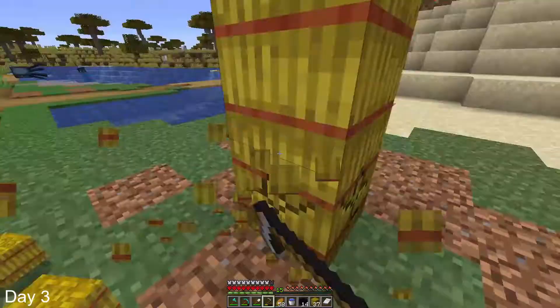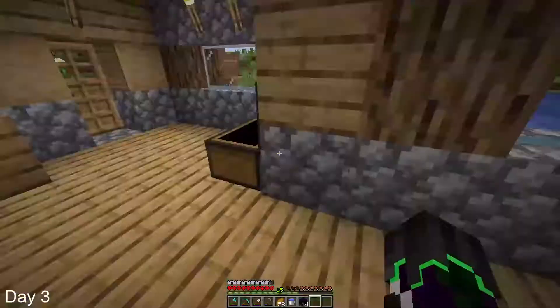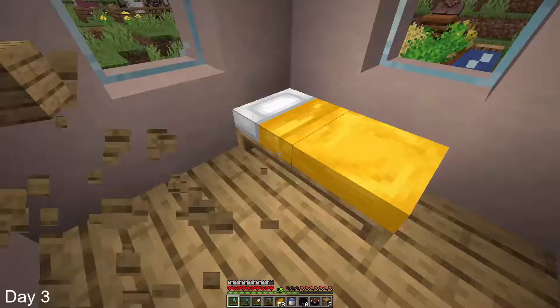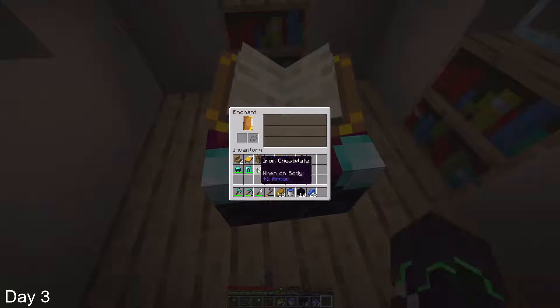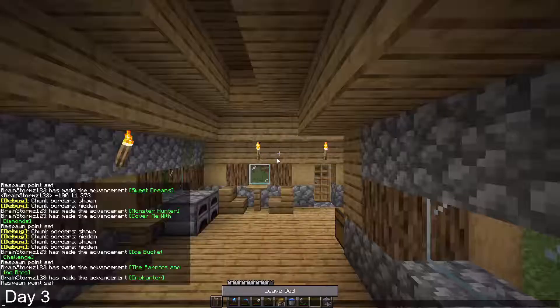I started off day 3 by going to mine a bunch of hay bales, and then mining some sugarcane, so that I can make an enchantment table and 2 bookshelves. I chose a house to be where I put my enchantment table and my bookshelves, and then enchanted all of my armor and tools. Then I built my nether portal, and decided to end off day 3 to begin day 4.